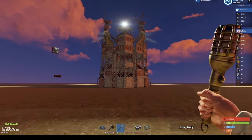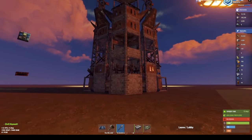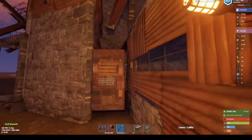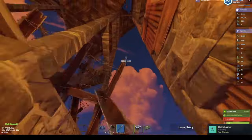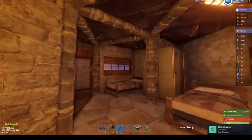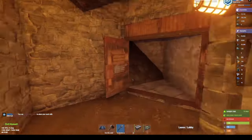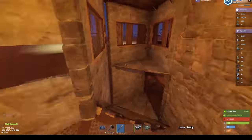Welcome to the tour - this is the Quad 1x2 expansion base. You enter through a door here which you can open and close, but you can't jump over it because the spike blocks it. You have a bedroom respawn right here, a locker, and you peek out to the outside. Head up this way and you meet an auto turret guarding this angle.